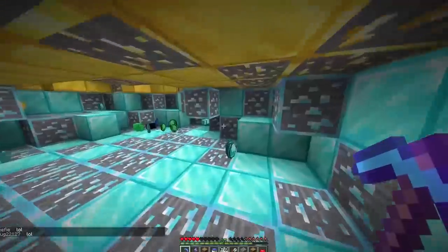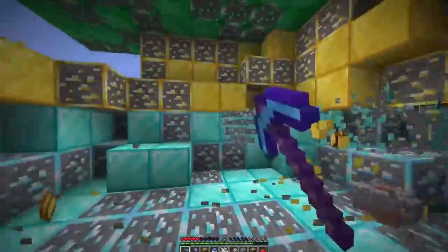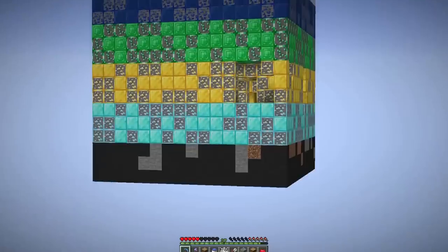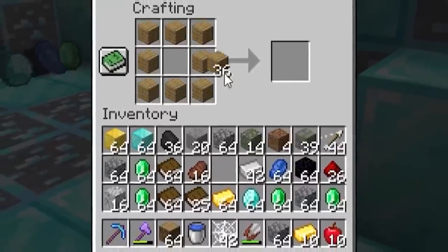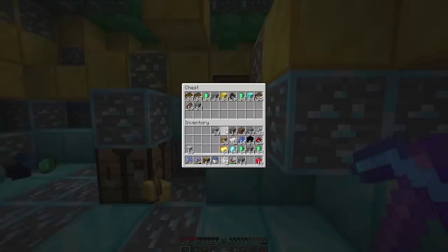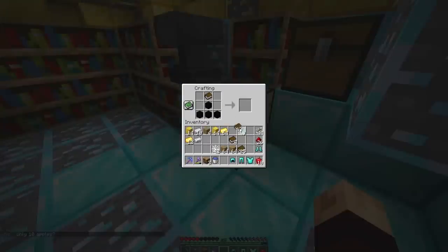Pick up those diamond blocks. We should probably set up our enchantment station — should we just do it right here? We're right at the bottom. Let's set up right here in that case. We're gonna make ourselves a chest real quick so we can put everything in it, have a clean inventory, and see what we're doing. Let's make our enchantment table — place that in the middle.